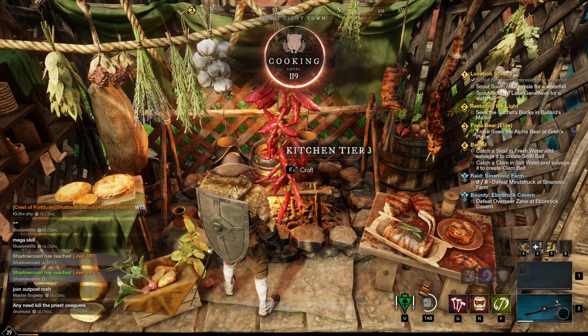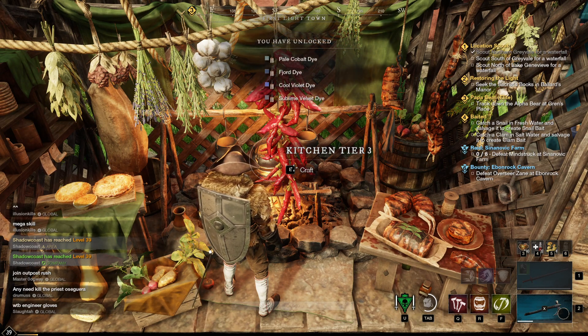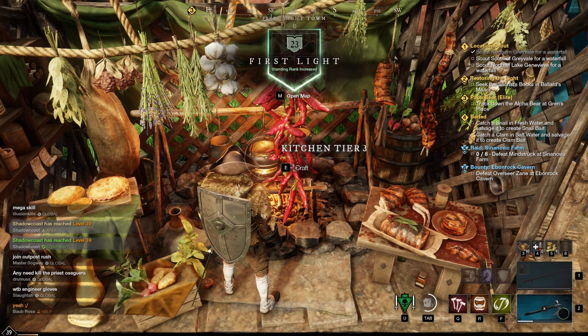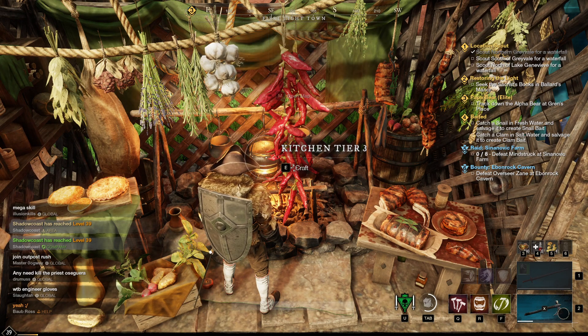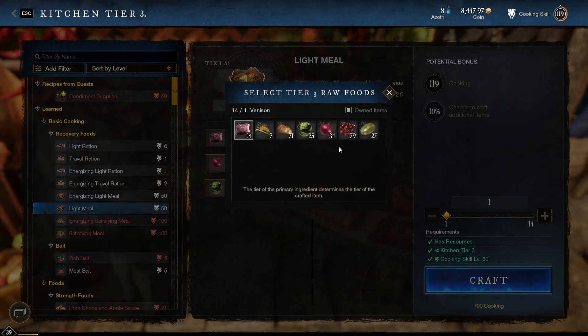We're going to craft 572 meals, equip them, and boom — I am now level 39. I just gained a ton of experience really easily. Fantastic, and I'm not done yet because I can craft more light meals.